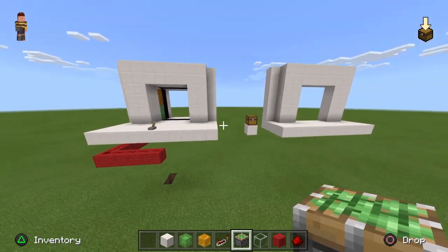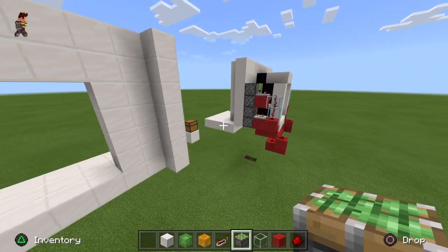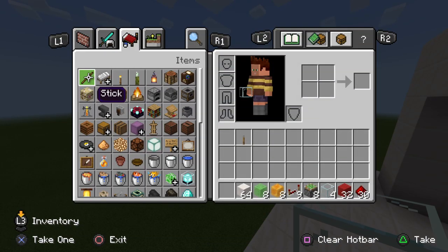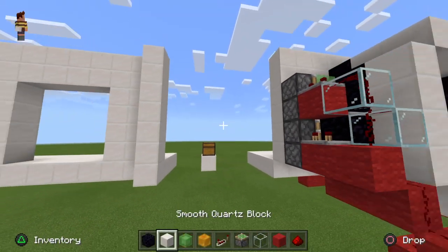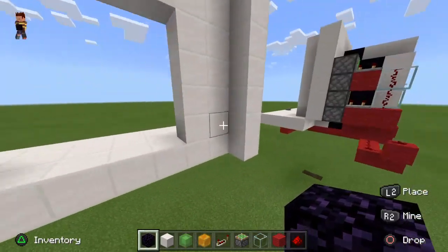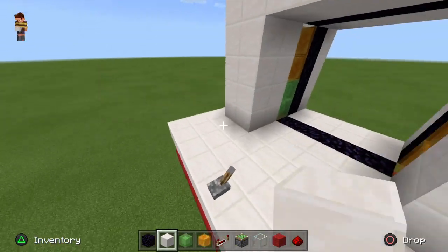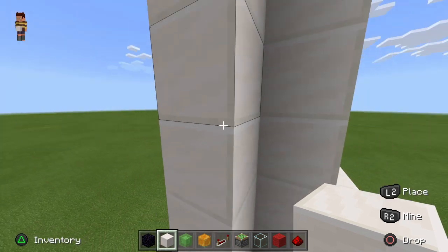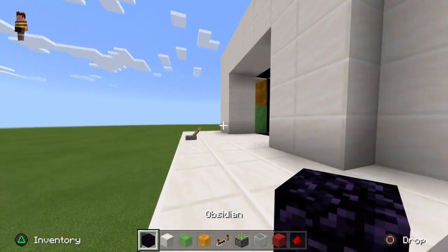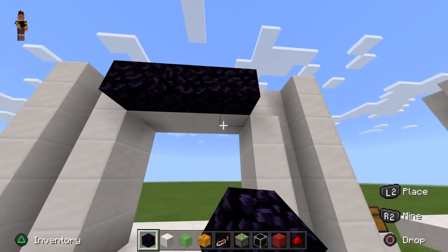Now with the redstone — I'm going to place the immovable objects first. So if the door's here, you're going to want to come one back on all sides — just the sides and the top as well. Come out by one more. Place one row of obsidian and completely leave this bit here blank.